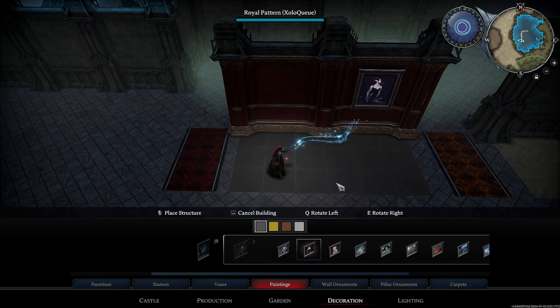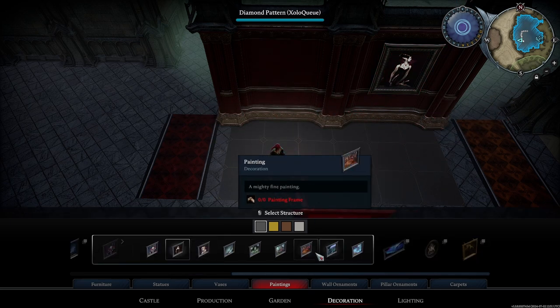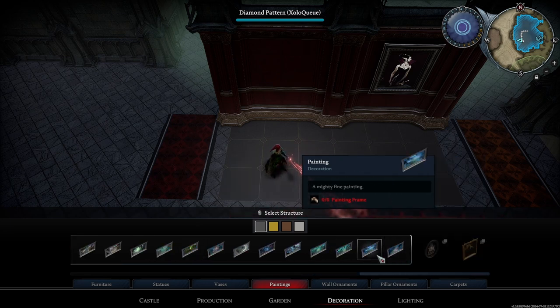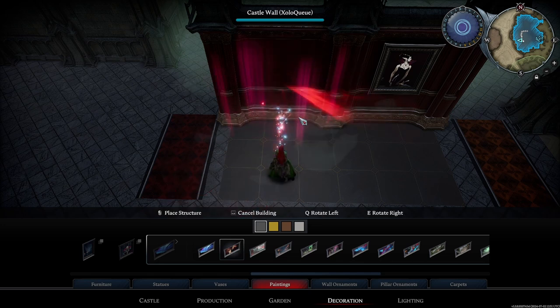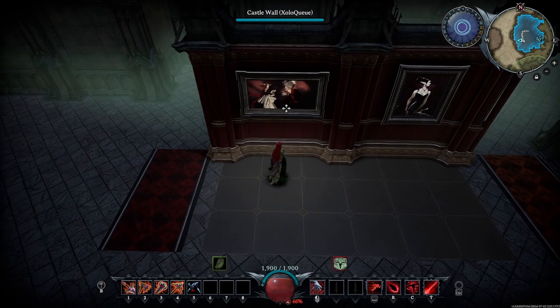This Baroness Hardedge painting is really good because the background of it is red, and I think it kind of blends in with the background in a way that's not too much but still holds a lot of good balance. Especially since the frame is likely to be an opposite or contrasting color. Another one of my favorites is the Waltz painting — it has red ribbons and a warm, orangey pinkish background that flows really nicely.